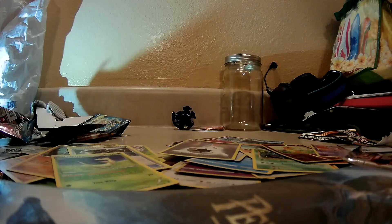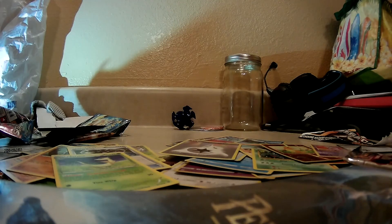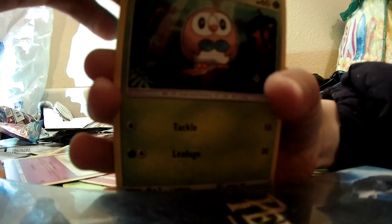Alright, here we go — last pack. Dropped the pack. Last pack's open and I have a good feeling about this one. Code card. I actually have a really good feeling about this because I may have seen something shiny. We have a Makuhita, Cutiefly, Growlithe, Rowlet, Torkoal, Reverse Decidueye, and — look at that! Oh my god, it's a Secret Rare Steel Energy! That's cool. Unlisted Leaf Energy, Rare Candy, Wishiwashi, and a Harrier.